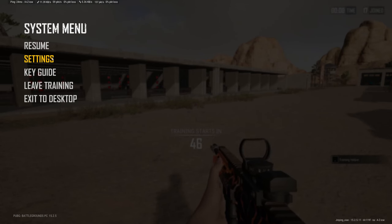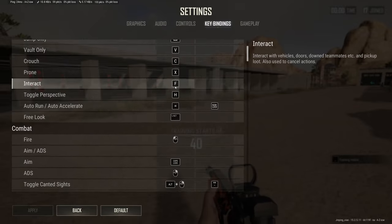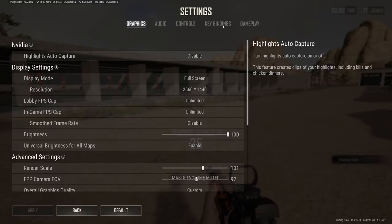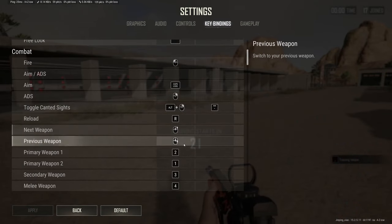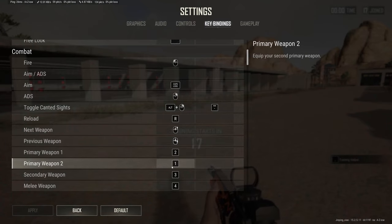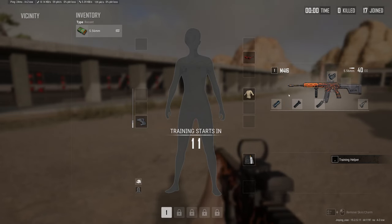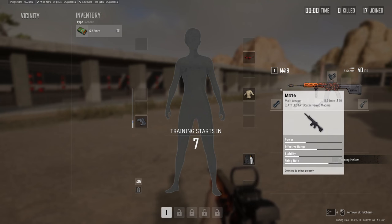If you don't want to have to relearn your muscle memory for your key bindings, you can actually reverse the bindings for slot 1 and slot 2. Go to key bindings, combat, then primary weapon 1 — bind to button 2 — and primary weapon 2 — bind to button 1. This way you can still press 1 to pull out your AR. You just have to make sure your AR is in visual slot 2, but you can see that 1 is the key prompt to pull it out.